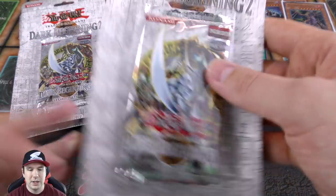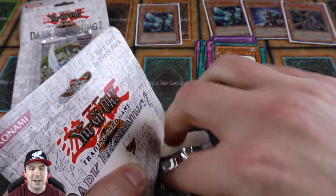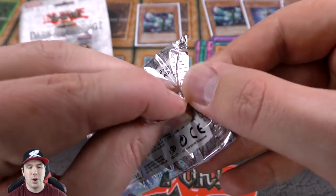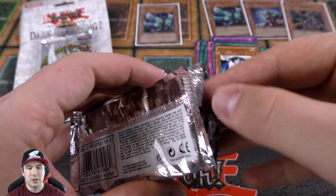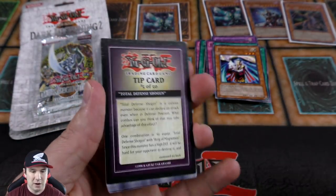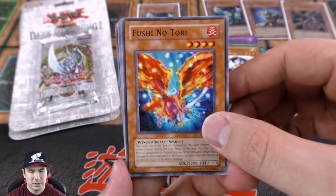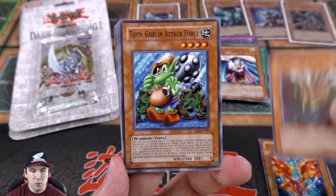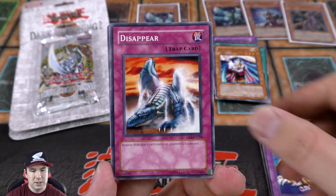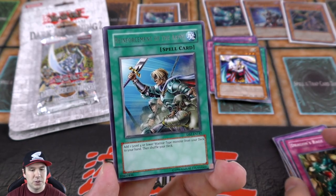Alright, down to our last three blister packs of Dark Beginnings 2, 2005 — 15 years old. These packs are right now unless you're watching this in 2021 or 2022 — you never know, openings are infinite, you can always watch them. Tip card 50 of 50 — very nice. Muka Muka, Tomb of a Thousand Years, Goblin Attack Force, Blade Fly, Thousand Dragon, Disappear, the Pharaoh's Treasure, and a rare Reinforcements of the Army — very cool.